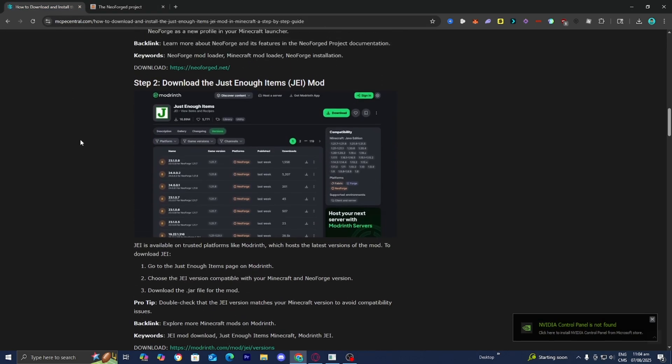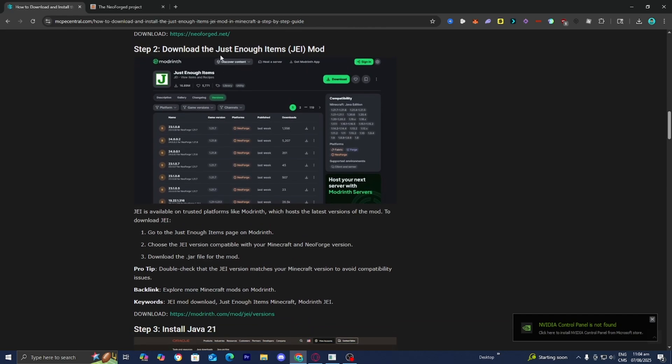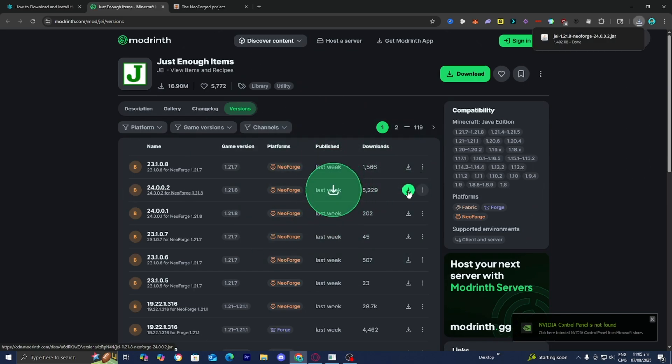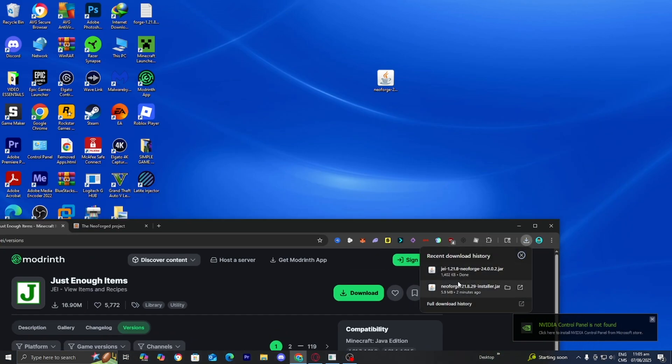Head back over to the website. The next thing we're going to do is download the Just Enough Items mod. Press on the link underneath step number two, and it will redirect you to a page that says Just Enough Items. Download it for NeoForge and the Minecraft version you're working with. Throughout this entire video, you want to work with the same Minecraft version — we are working with Minecraft 1.21.8. Download the Just Enough Items mod for Minecraft 1.21.8 for NeoForge, then drag and drop the file to your desktop.